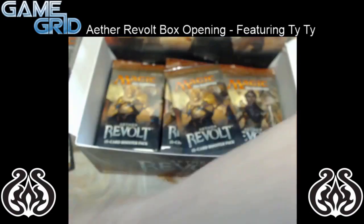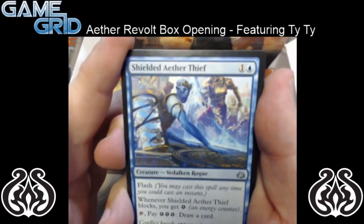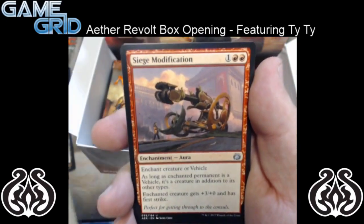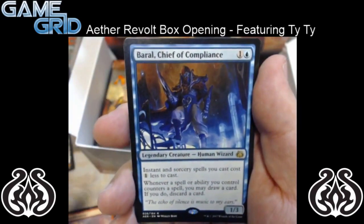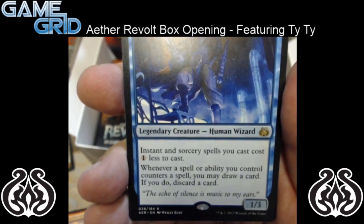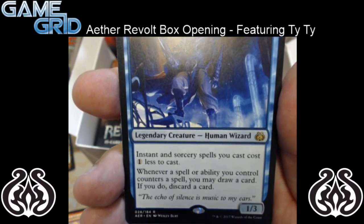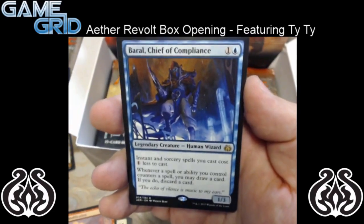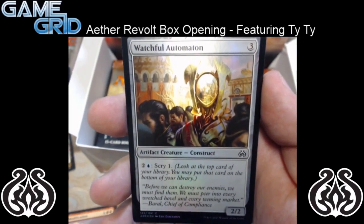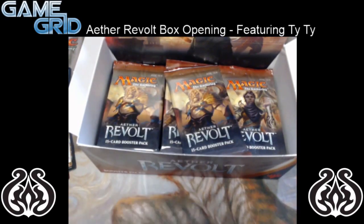We definitely have a foil in this pack. So we have Shielded Aether Thief, Restoration Specialist, Siege Modification. And for our rare, we have Baral, Chief of Compliance — it's a 2 mana 1/3 Human Wizard, legendary. Instant or Sorcery spells you cast cost 1 less. Whenever a spell or ability you control counters a spell, you may draw a card — if you do, discard a card. So a good filtering card. And for our foil, we have a Watchful Automaton — it's a 3 mana 2/2, and for 3 mana and a blue, scry 1. So useful in a blue deck.